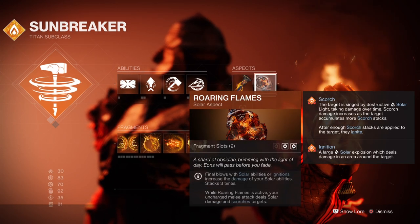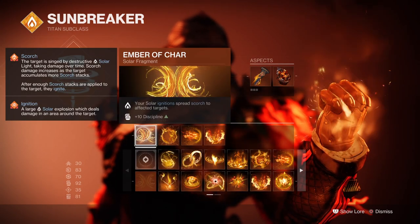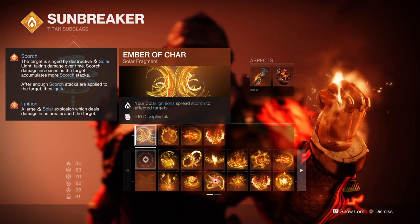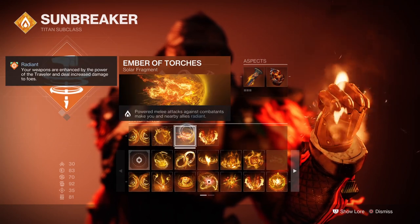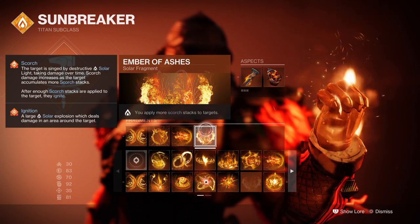We then have Roaring Flames, which increases our solar abilities' damage up to 3 stacks. For Fragments we have Ember of Torches, where your solar ignitions spread Scorch to nearby targets; Ember of Searing, where defeating Scorched targets grants melee energy; Ember of Torches again, where powered melee attacks against combatants make you and allies Radiant; and Ember of Ashes, where you apply more Scorch stacks to targets.